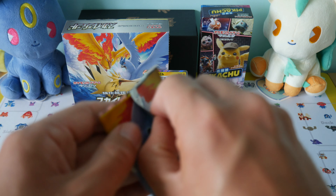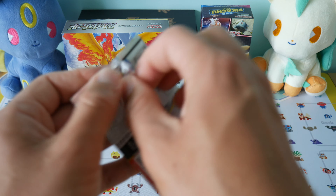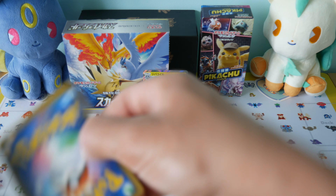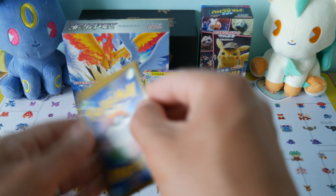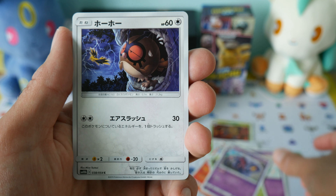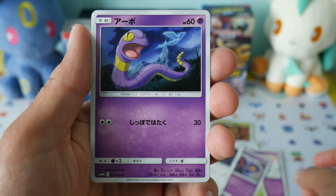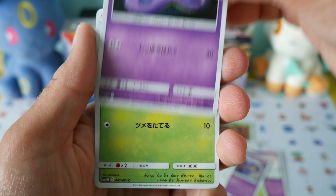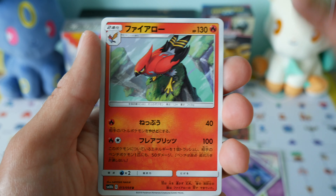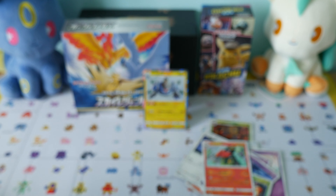Two packs in. We have an Arbok, a Hoot Hoot, and a little Zapdos in the background there. Ekans, and I can't remember the name of that one but we've got a Moltres in the background. And that one — these are rare, or uncommon. You don't always go rare in these Japanese packs.